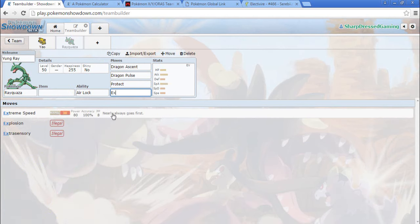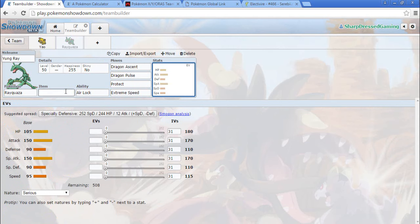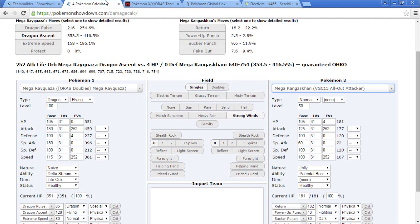So the moveset is Protect and Extreme Speed. Now our item could be Focus Sash — it very well could be. I could also go Yachi Berry. I'm going to try Yachi Berry Rayquaza. I like that a lot.